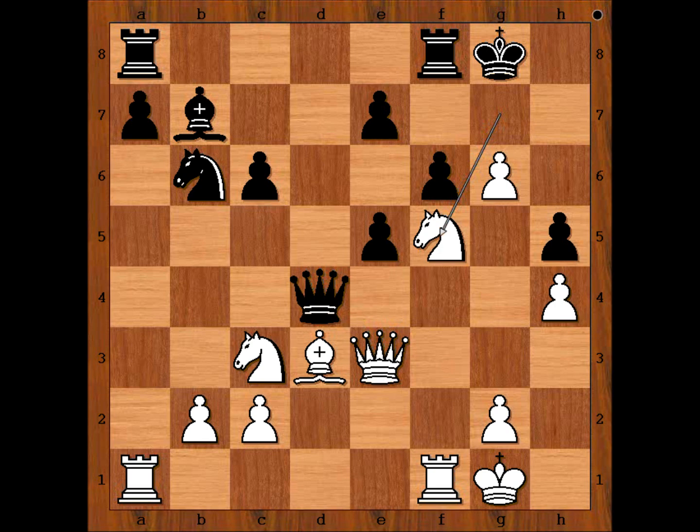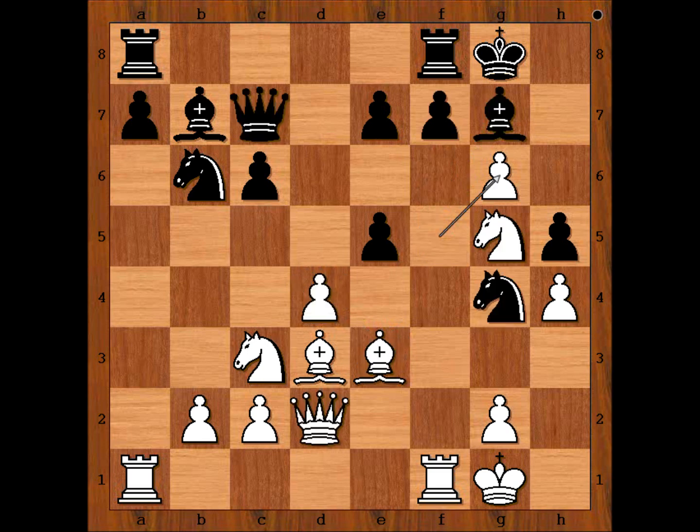What do you think of this game? Perhaps the Robatsch defense is not that bad. Black had a good chance if in this position he had played pawn takes pawn, or pawn takes pawn on g6. That is all. I hope you enjoyed watching this video. I wish you good luck with your chess, and bye for now.